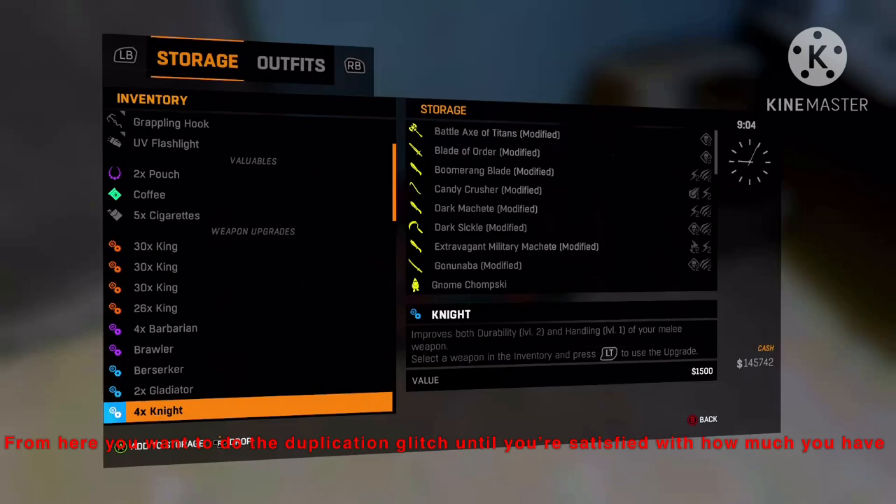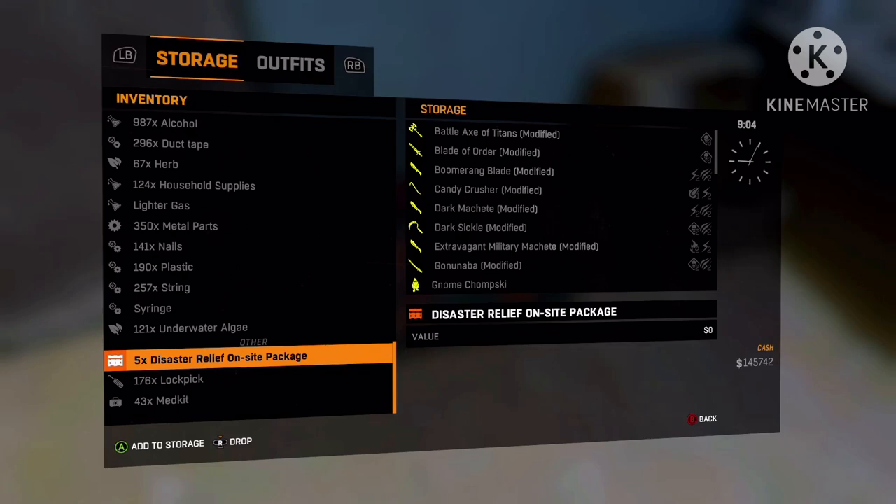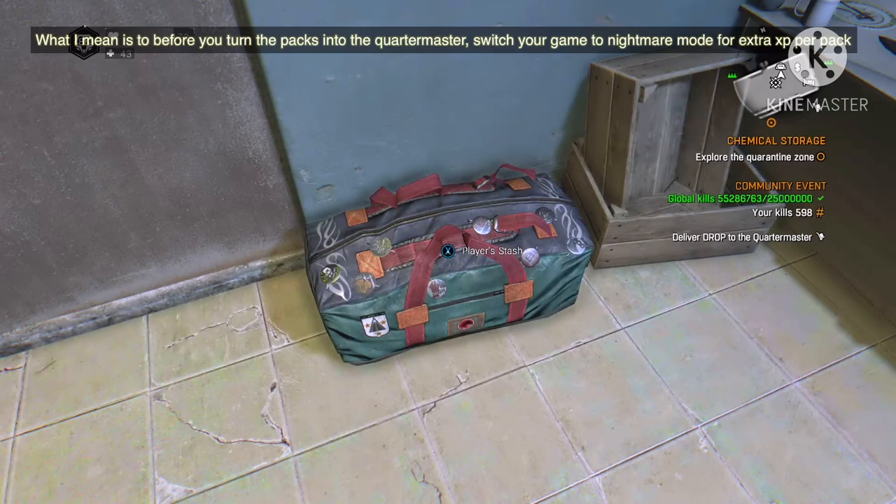I've collected however many you want — it's really simple from here. This is where you want to do the duplication glitch if you want. Once you've got whatever amount you have of these guys, because these right here are going to be the main way you're going to be able to quickly level up. You take these guys to the quarter masters up in the towers, but here's the thing — don't go running to them immediately after you collect these, because if you collect them at this level you're not going to get too much XP off of it.